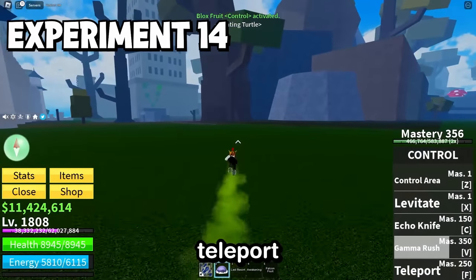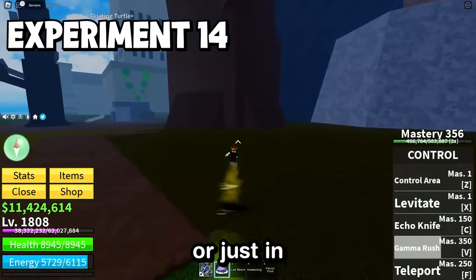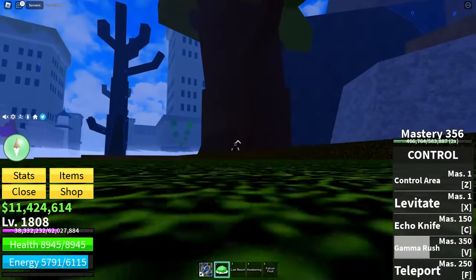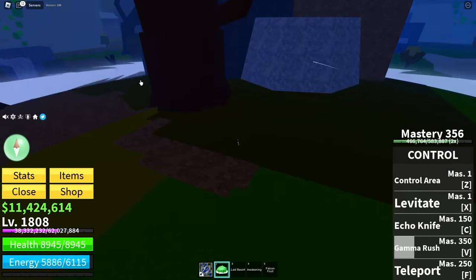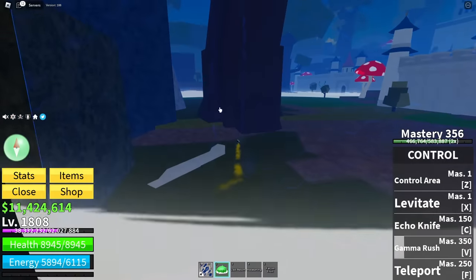Does the control fruit's teleport go to where your mouse is or just in a straight line? If I look here and I teleport — yep, we teleport to the tree. What if I put my mouse behind the tree? Do we go past it? Yes, we do — we don't get blocked on the tree. So it works pretty much exactly the same as flash step.